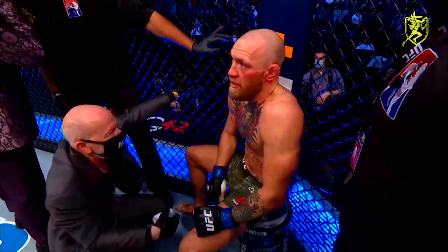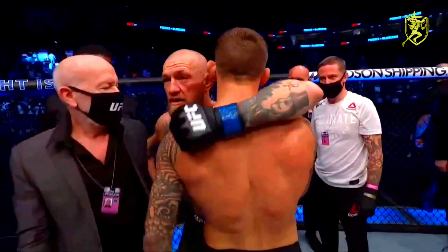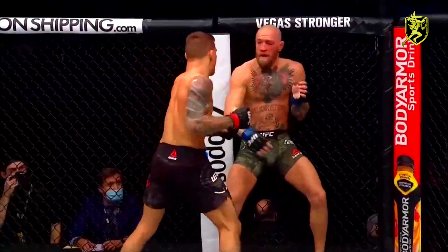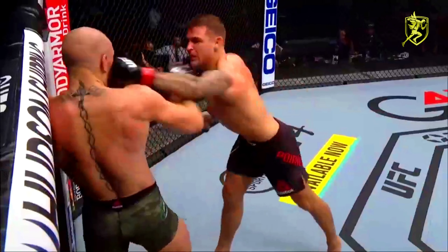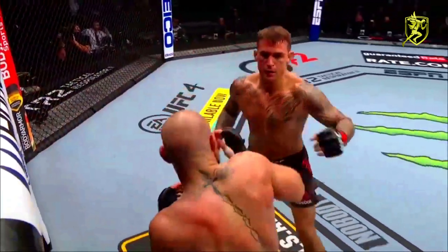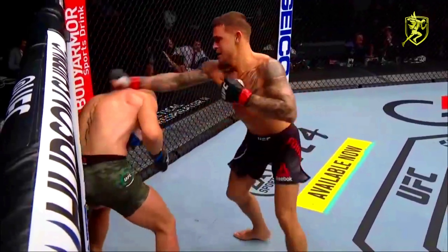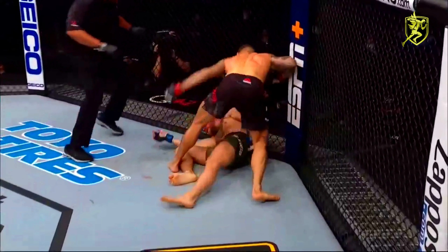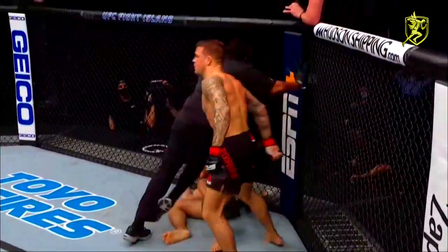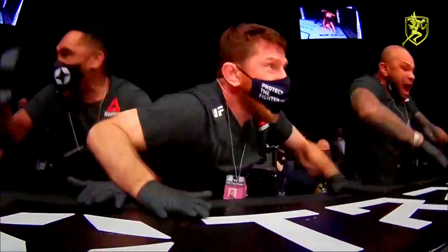Oh my goodness — for Dustin the Diamond Poirier, Louisiana. I thought I had Lafayette out there. Started with the calf kick and it ended with the boxing. Take a look at some of this work from Dustin Poirier — just a masterful performance. He's one of the baddest men on the planet. Big left hand over the top, and once Poirier had him hurt — I mean, he put it on Conor McGregor. Downhill he is an avalanche. You saw Dustin Poirier get comfortable and confident — he was looking at a man and he went at him.